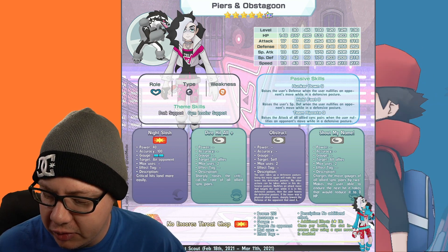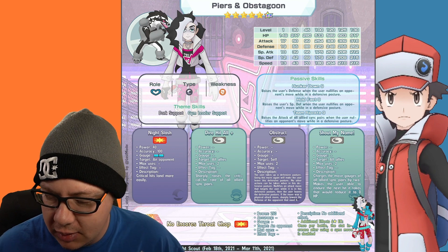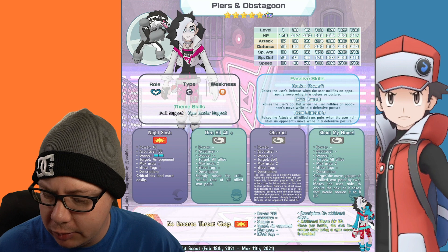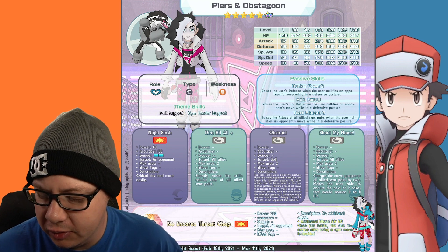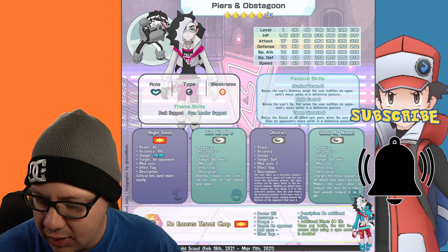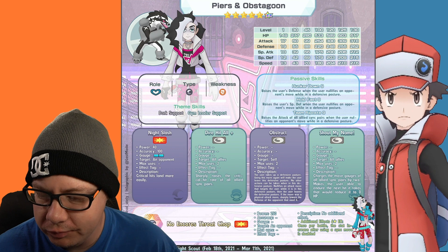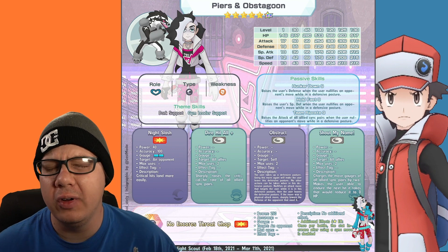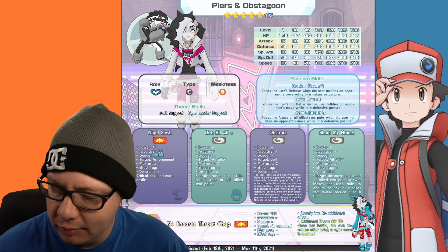Shout My Name — two uses, AoE for allies — charges the move gauges of all allied sync pairs by two, and makes the user able to endure the next hit that would reduce it to zero HP. The sync move is No Encore's Throat Chop. Since it's a support, when it becomes six-star EX, once per battle the stat increase after using a sync move is doubled — very useful for the Dire Hit All Plus.